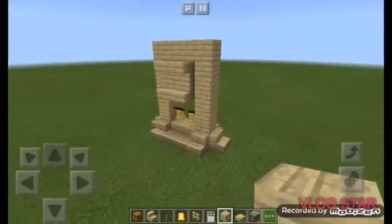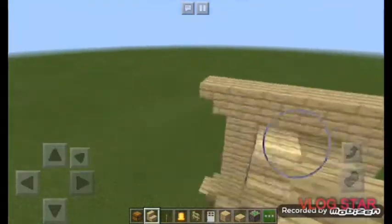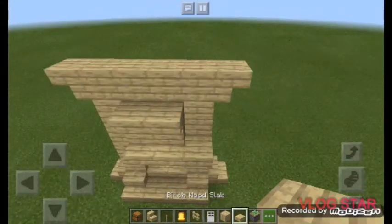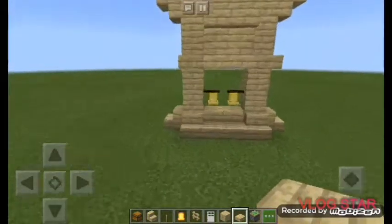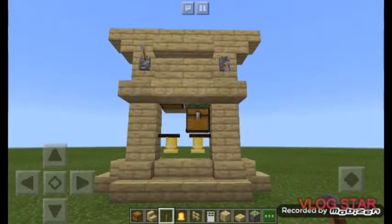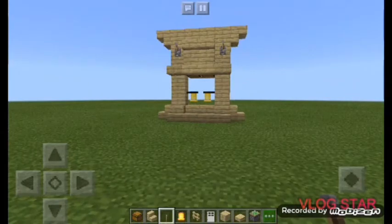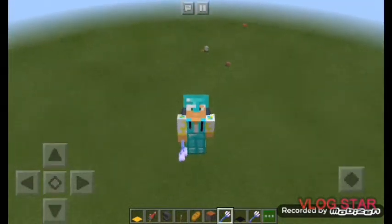Place your lever on the sides to activate the piston. Place one block — you'll see your chest come down. Deactivate it and nobody knows it's there. That's our last build! If you enjoyed this video, remember to like and subscribe. Comment below which build was your favorite and if you've tricked any friends with these builds — I'd love to hear that and give you a shout-out. Thank you for supporting the channel, I love you guys, see you in the next video!